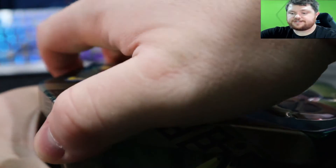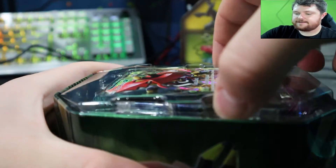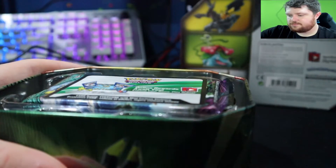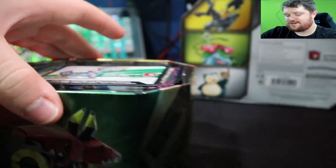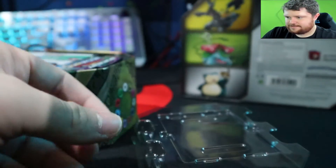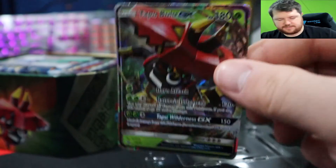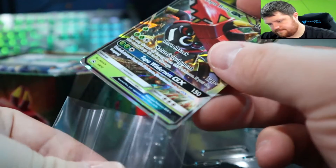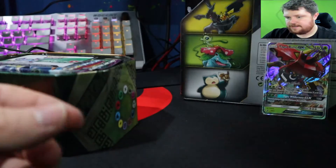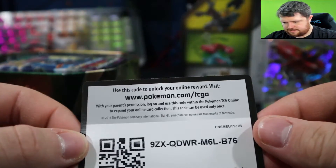I've had this for years — this is the longest tin that I've had. Oh, it's Guardians Rising. I thought it was something else. There's a little small nick on the bottom, but it's a beautiful card. I will sleeve this up — this promo looks great. Sleeve that up, toss this to the side. Here is the code card that comes with it — Islands Guardians tin.